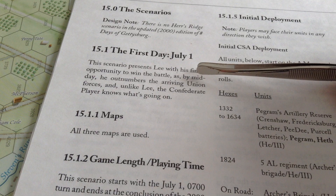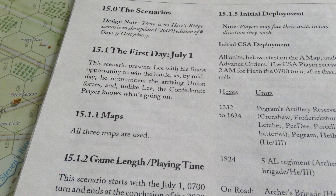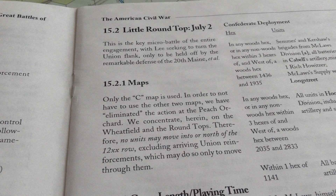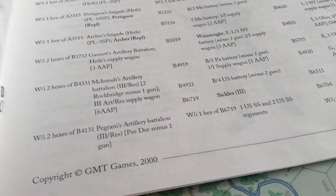Here's the problem I've got with the game. For example, if you want to play just the first day, July 1st, it specifically says all three maps are used, which surprises the hell out of me. I would have thought they'd have included a first-day scenario. Then you go to the Little Round Top July 2nd scenario, and you can use only map C, which is fine. So scenario 1 is out, scenario 2 is in.